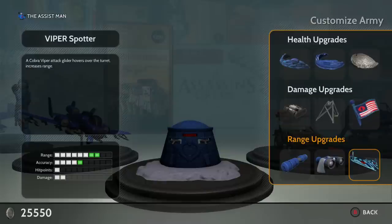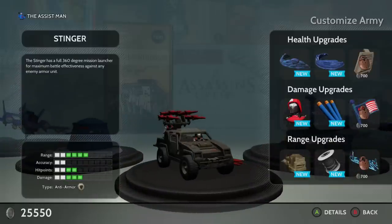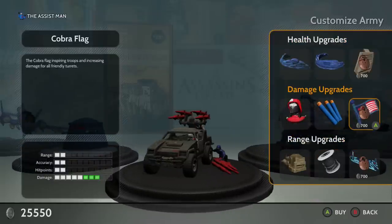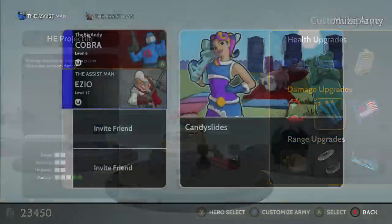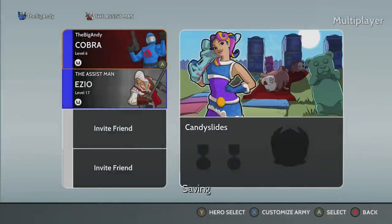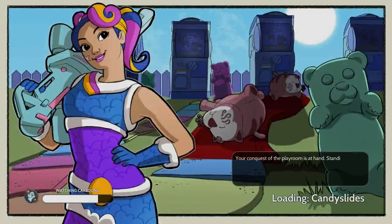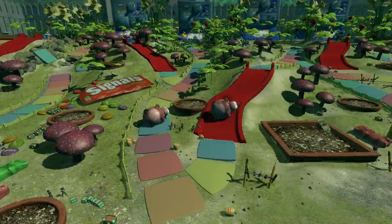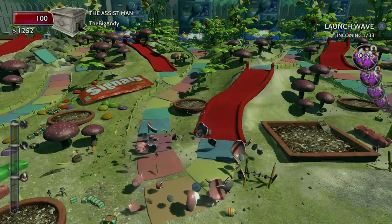For example, the Cobra Commander has a turret you can upgrade — damage upgrades, range upgrades to make it more powerful and detect enemies faster. You can also put sandbags and stone walls around it to give it more hit points. The stinger truck lets you shoot missiles at tanks. Every single character in the game has a different army and different loadouts. My personal favorite is Ezio, second is Cobra Commander, and third is Kaiser, the little general you start with.